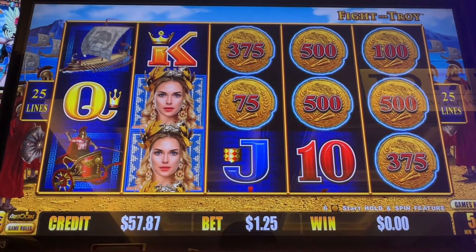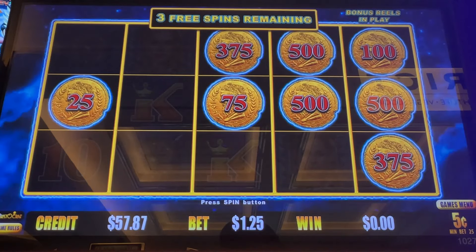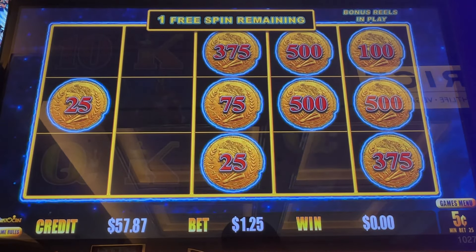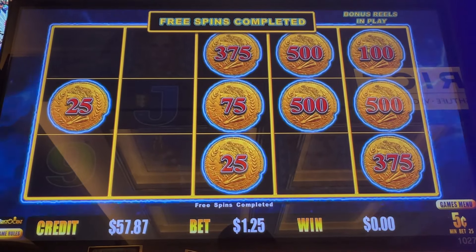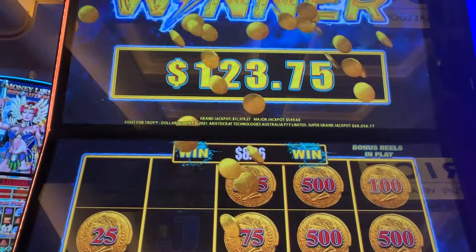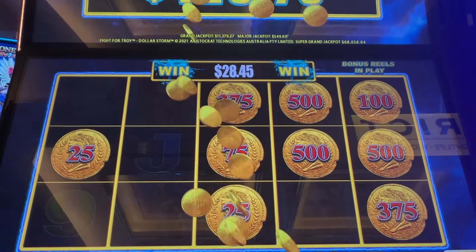Let's try $1.25 on the nickel. Perfect timing. Let's see, can we get Super Grand Chance? This is Dollar Storm. Come on, big coins — these are nickels. Damn, it was all on the trigger. I was on $1.25, so that's just short of 100 times the bet. Winner!